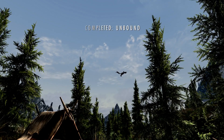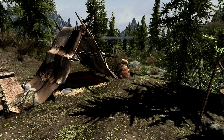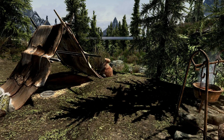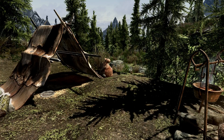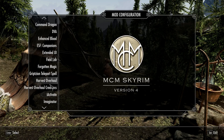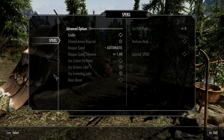Oh, that looks pretty. Oh, there's Alduin — he flew away. We've already leveled up because of the perks given to us by Sperg, which is a Perk Enhancement gameplay mod — I forgot what the acronym stands for exactly.